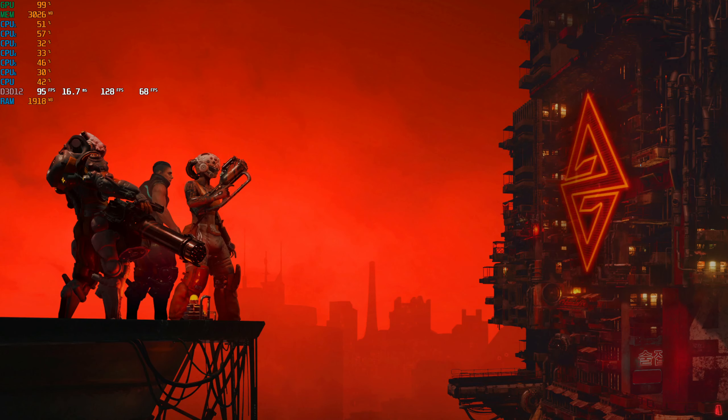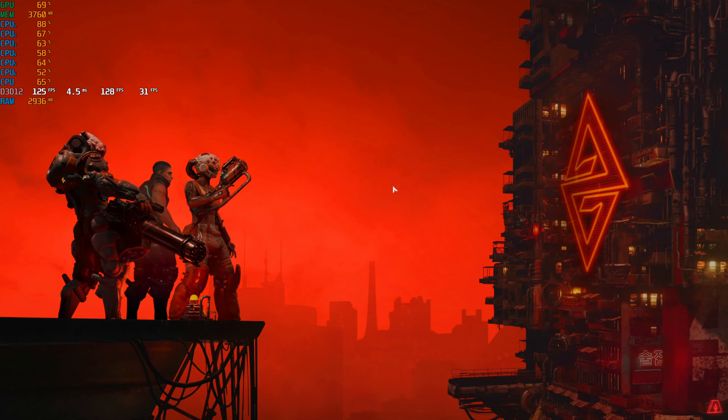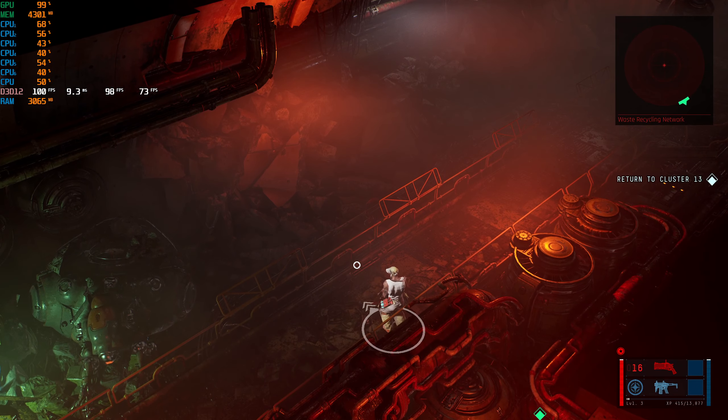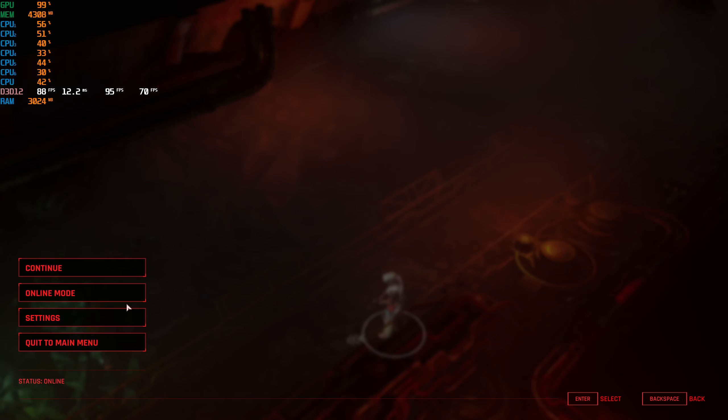Let's hop in and check. I'm interested — do I still get frame drops during explosions? Do I have ray tracing now, and do I have DLSS? Hopping in, you can see my performance overlay. Up here is the current frame rate, this is the frame time, this is the average frame rate which I can reset anytime, and this is the 1% lows. I'm very interested in those 1% lows during the fight scene I'm about to hit.